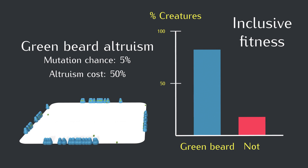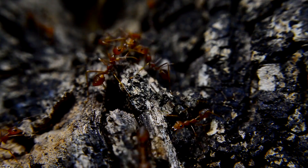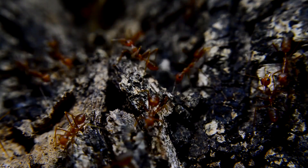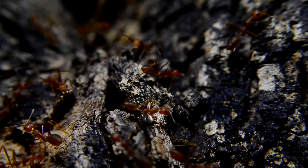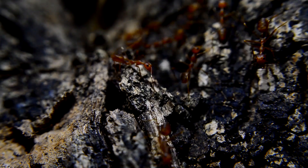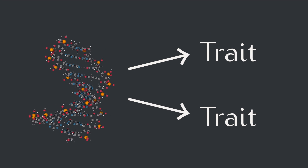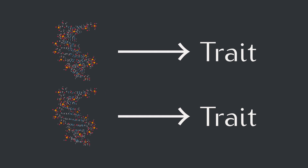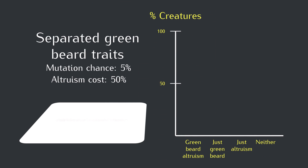Traits like green beard altruism aren't actually very common in nature. There are a few known cases — for example, red fire ant colonies can have more than one competing queen, and apparently the workers can tell which queens share certain sets of genes with them, then kill the queens that don't match and help the queens that do. But there just aren't very many examples like this. It turns out to be pretty rare for one gene to code for two different traits that happen to work together so nicely, and even if that does happen, eventually mutations could produce multiple genes that each code for only one of the traits.